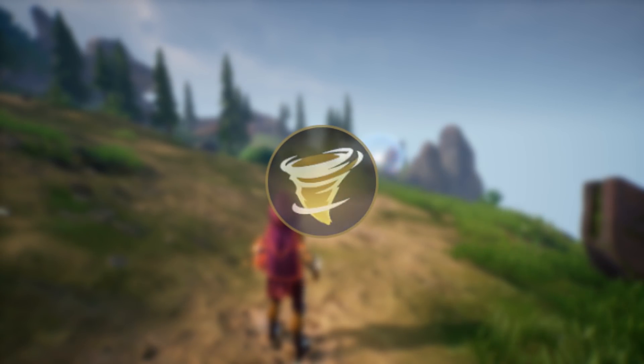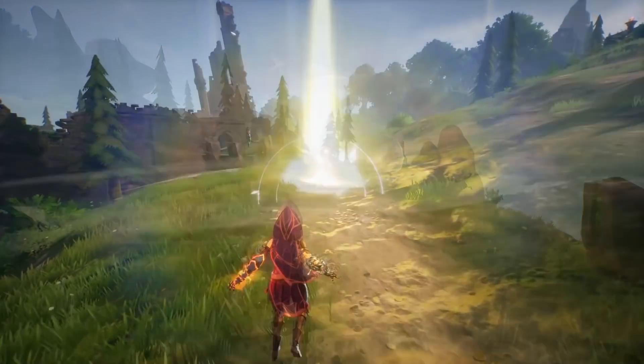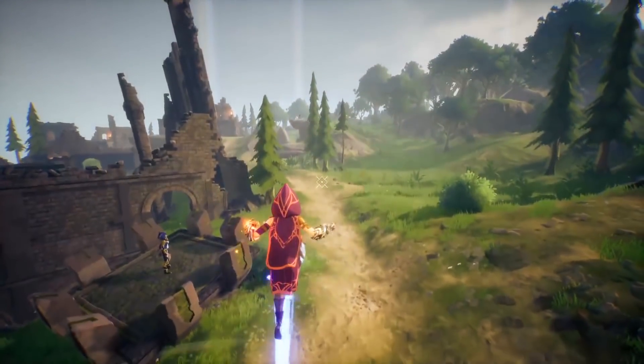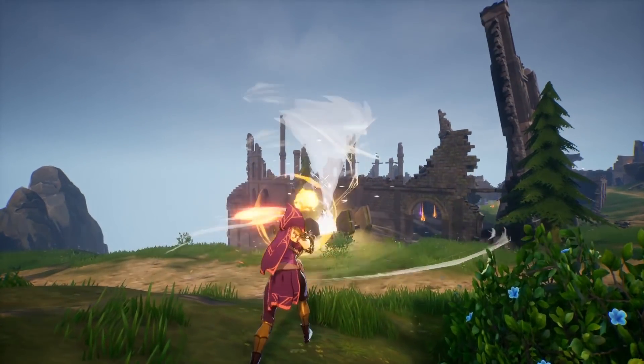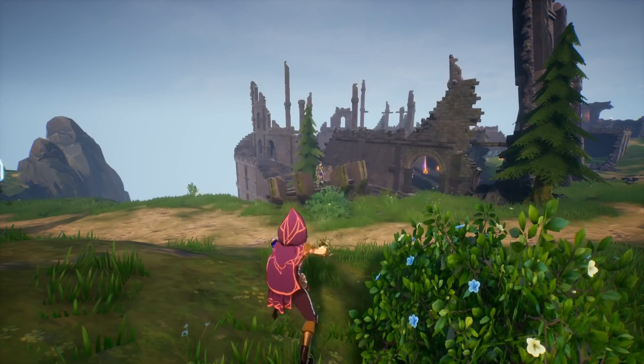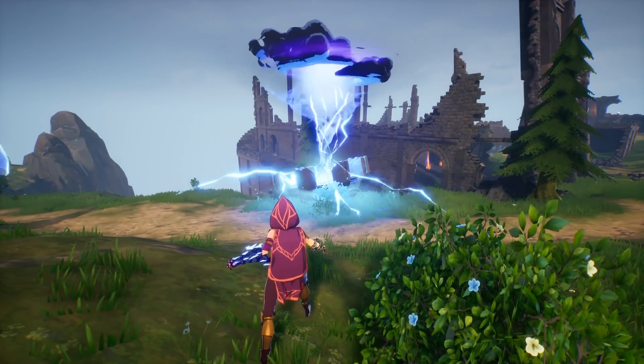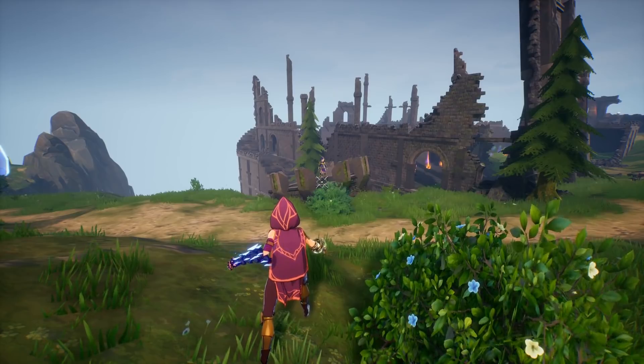The sorcery Tornado places a large tornado which pulls your opponents towards the center. The pull effect is highly increased if they're airborne. Tornado is a fantastic tool for utility and zoning and is great to use for applying elemental interactions. Do also be wary of your own tornados as the pull will also affect you, so you want to ensure you're at a safe distance before placing your tornado.